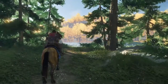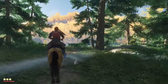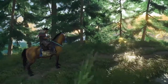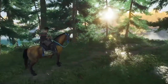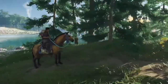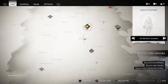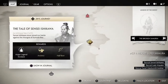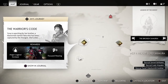Welcome back to the channel, today for another episode of our Ghost of Tsushima walkthrough. In the first episode you would have seen that we completed the prologue. Now we are just generically starting the main game. It's absolutely beautiful. Let me check my map — we'll do the Warrior's Code first.